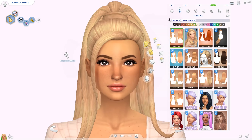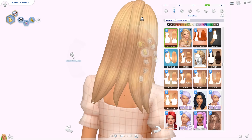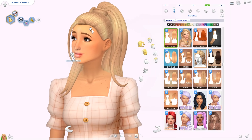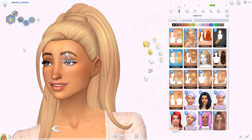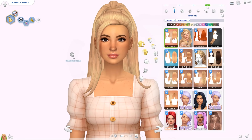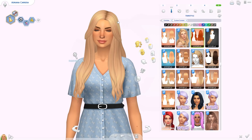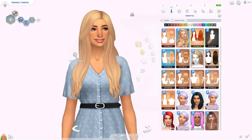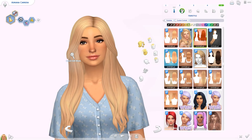Then we have some hairs by Enrique. First is the Ari Hair — a super high ponytail. I love the loose strands of hair, and I think it's really pretty. There's also the Sunflower Hair, which is really long and pretty. I feel like it suits a lot of different sims.